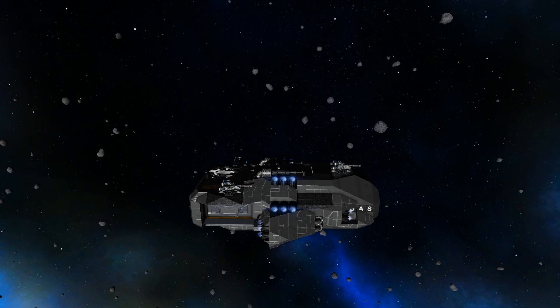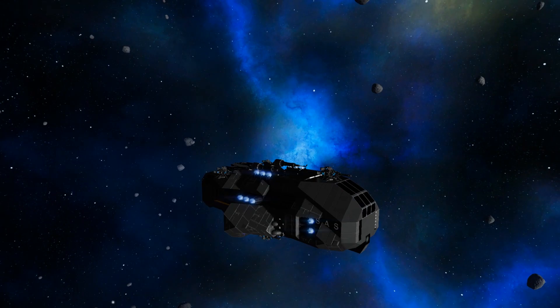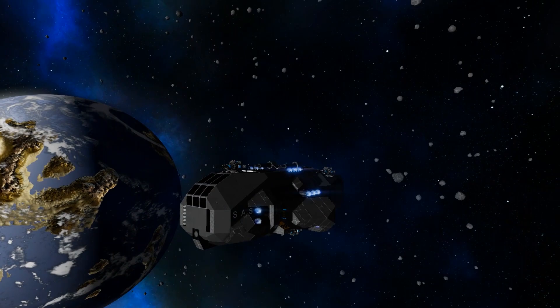If you're interested in checking out the design I will have a link in the description below where you can find it on the workshop. Once again this is the Spaeth Early Survival capital vessel from Excalibur. If you try it out and you like it be sure to leave them a thumbs up on the workshop page and leave a nice comment for them. Also make sure to leave any creative suggestions you might have for the design on the workshop page as well.